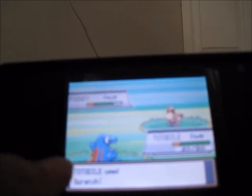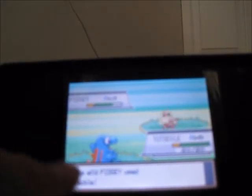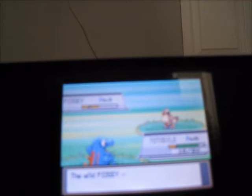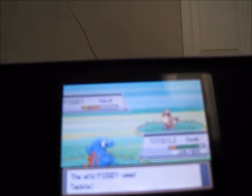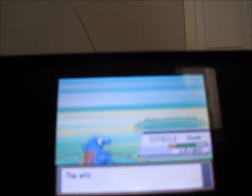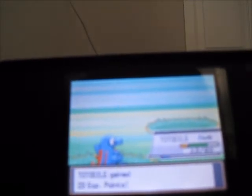As you can see here, I am fighting this wild Pidgey. There's a rival battle coming up pretty soon — after you go to Mr. Pokémon's house, that's when the first rival battle is. I got a critical hit there. Pidgey fainted. We got 23 experience, and that is good because our Totodile went up another level.